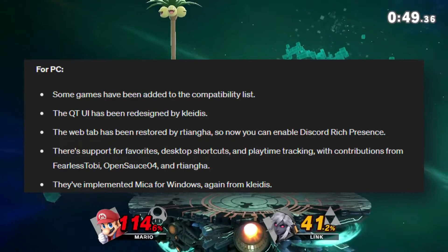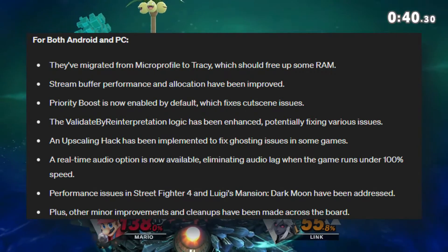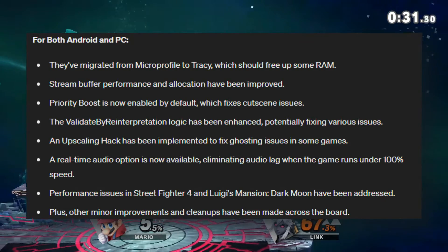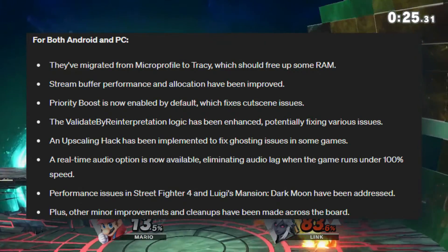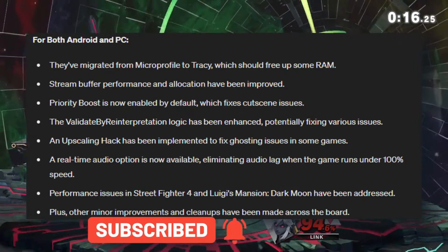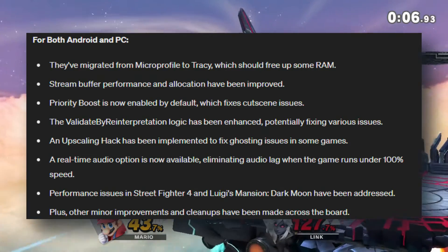They've implemented Micah for Windows, again from Clydes. For both Android and PC, they've migrated from MicroProfile to Tracy, which should free up some RAM. Stream buffer performance and allocation have been improved. Priority Boost is now enabled by default, which fixes cutscene issues. The Validate by Reinterpretation logic has been enhanced, potentially fixing various issues. An upscaling hack has been implemented to fix ghosting issues in some games. A real-time audio option is now available, eliminating audio lag when the game runs under 100% speed. Performance issues in Street Fighter 4 and Luigi's Mansion Dark Moon have been addressed, plus other minor improvements and cleanups across the board.